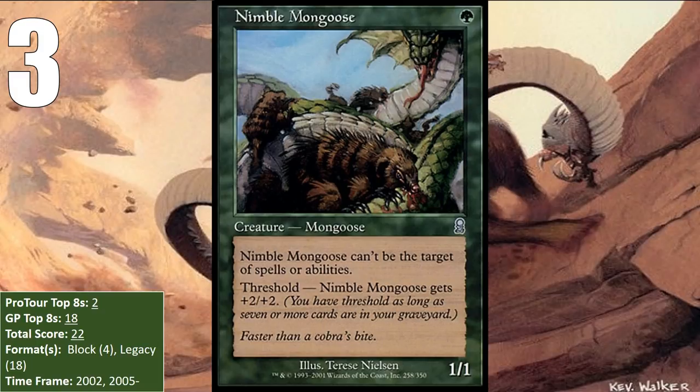In block, this meant blue-green Threshold decks, which got two top eights at Pro Tour Osaka in 2002. The only other format where the Mongoose sees play is where it continues to see play, and that is in Legacy.